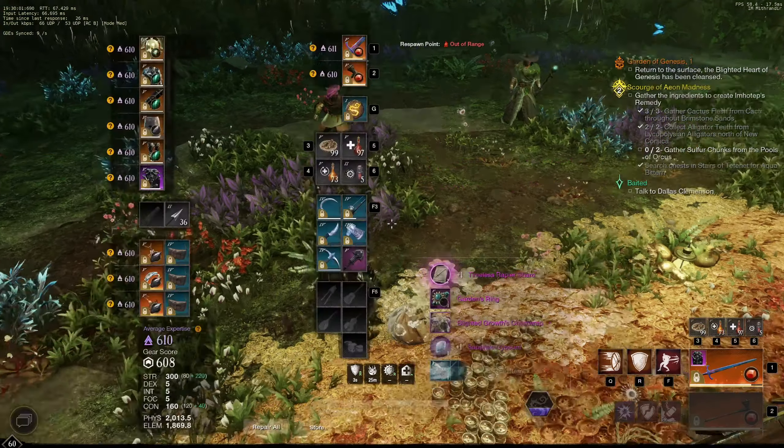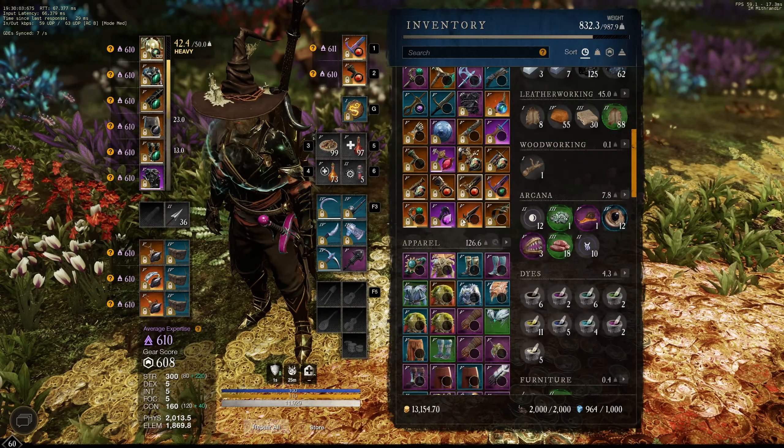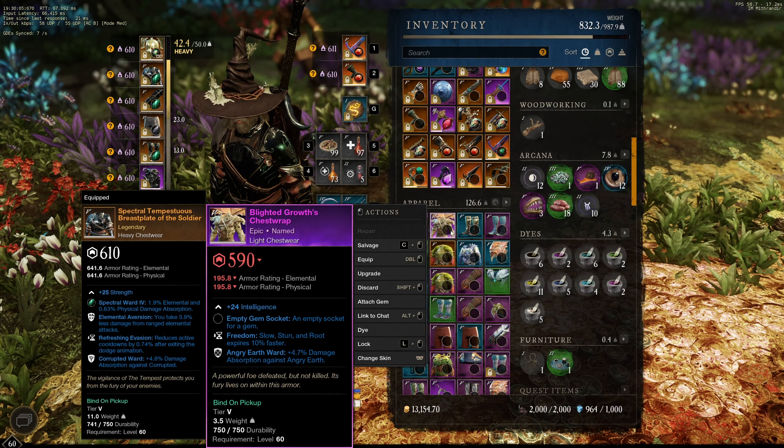Here it is - Gilded Growth Chest Wrap. That's a good drop, though not something we're personally going to use. I think I have the headdress, so at least we'd have two pieces of that set.